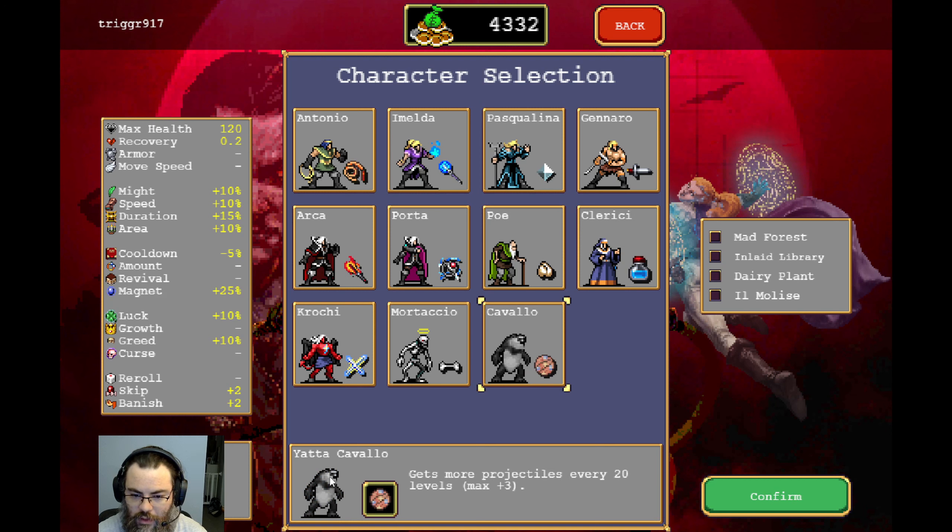Is this a bear? Because if it's a bear, I think I'm kind of legally required to play as this one. I did really like Pasqualina before, but I think I'll go with Cavallo. Gets more projectiles every 20 levels, max plus 3. So yeah, we'll go with that.